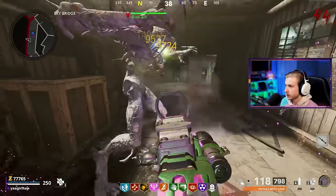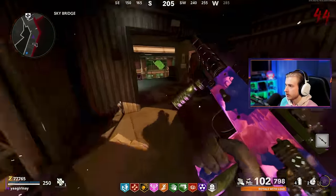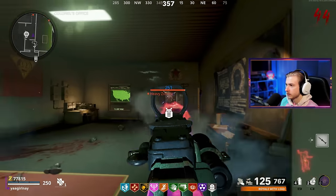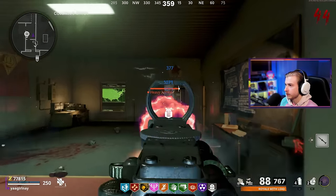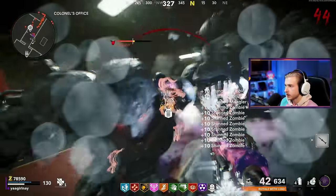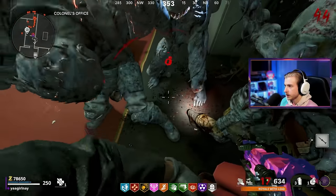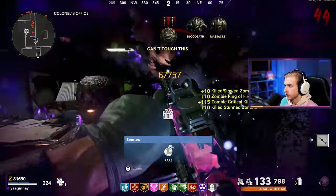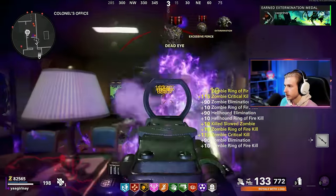We just got to get back home now. Easy brain rot. We need about 200 more crits — maybe we can get this by exfil round. That's what I'm hoping for. We'll finish it by 45 and then exfil the next round. Got to stun, stun, stun — probably nade as well. And I'll ring a fire. I'll reload in the ring of fire because the game wouldn't let me not. Please die.